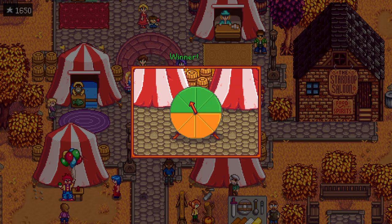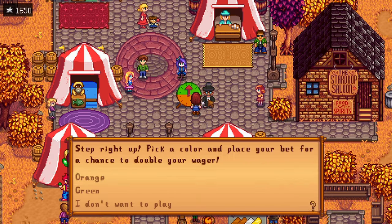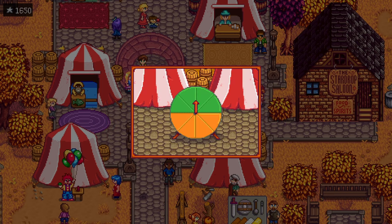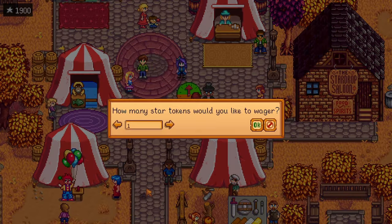The next star drop is also very easy to obtain, but you will have to wait until the 13th of fall because you can get this one at the Stardew Valley fair. This is a fun festival with quite a few minigames where you can earn star tokens by playing these minigames.